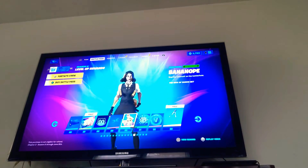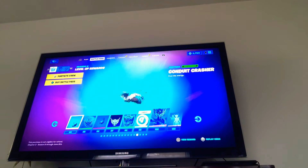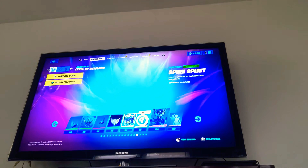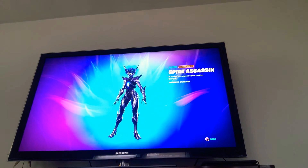Then you have the Banana Nope, which means he's saying no. Then you have the Soul's Reach — that's a back bling. The Codnut Crasher. Spire Master. Spire Flame. And finally the Spire Assassin. She does have different styles, I believe.